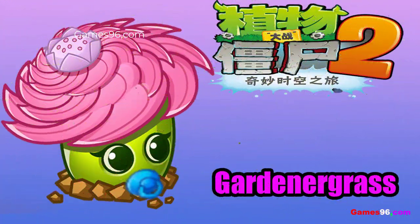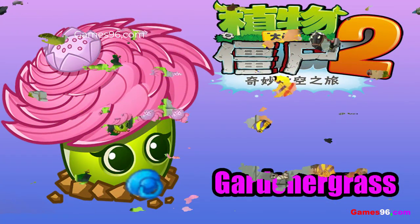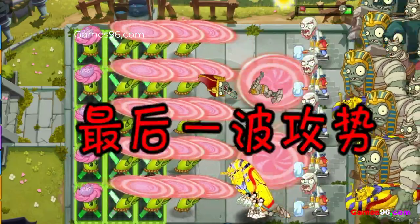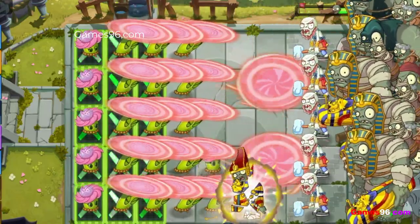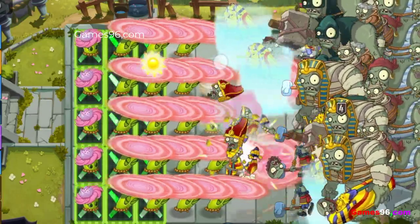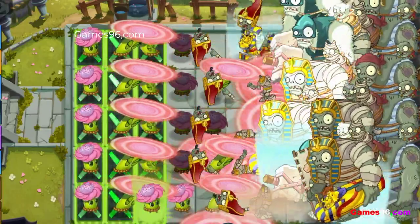Gardener Grass is a lobbed shot plant in the Chinese version of Plants vs Zombies 2, introduced in version 2.8.2. It uses the flower on its head as a saw blade, which stuns and deals rapid chip damage to zombies in the tile in front of it. After continuous attacking, however, Gardener Grass will have to recharge, leaving itself vulnerable.